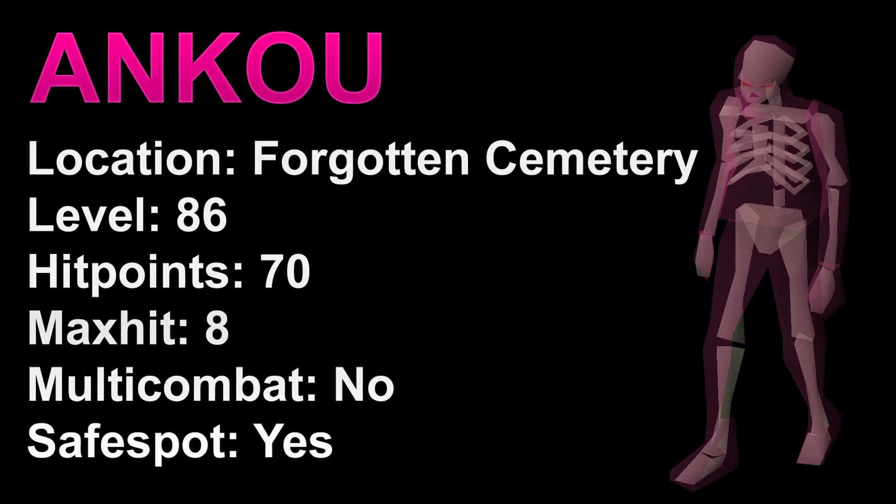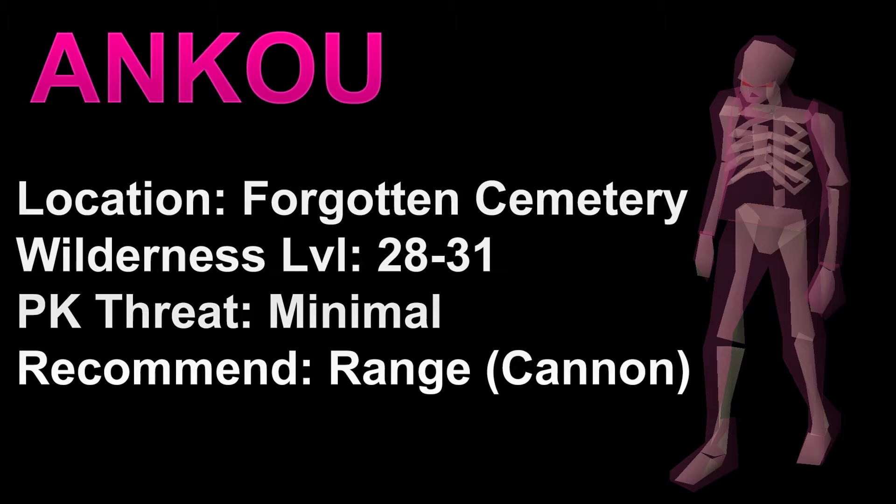As for the second location, they're going to be located in the Forgotten Cemetery. They're going to have a level of 86 with 70 hit points and a max hit of 8. The downside to this location is they are not in multi-combat, but you can safe spot them. This spot sits in between 28 and 31 Wild. I put the PK threat as minimal because you can box out an Anku if someone's trying to attack you. You also have a teleport that's pretty easy to hit, and most people don't really log into the spot I'm going to show you. For fighting them, I would recommend range with a cannon — it's probably the simplest way to do this task.